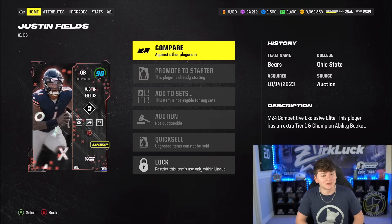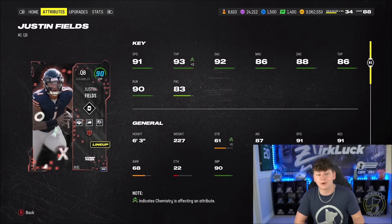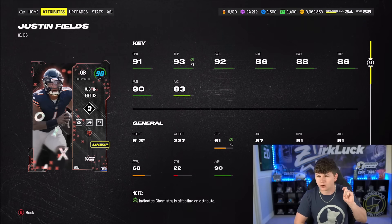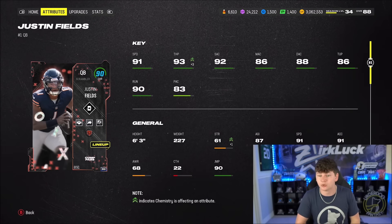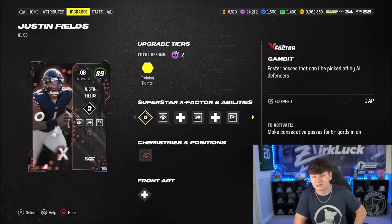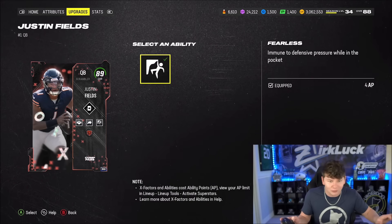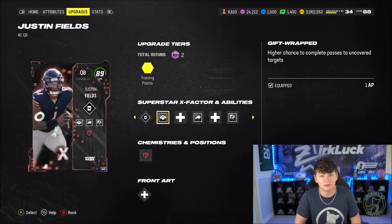We also have Justin Fields right here. I did buy this one — I was not one of the first 1,000 people to get Justin Fields, but he has 91 speed, 91 accel, 93 throw power. I do have a plus 2 throw power strategy card from Madden 23 Rookie Premier Promo — you can't get any more. And then the plus 1, I think, is from Creed Humphrey. He has 92 short, 86 medium, 88 deep, 88 juke, 80 break tackle. Costs me 800,000 coins. We are running Gift Wrapped and Gunslinger on him. The reason this card is so expensive and why it goes for 800k is he gets Fearless — the only quarterback in the game to get Fearless. It is 4 AP though, so that and Gunslinger is already 6 AP. May as well just put everything on him and make him all 7 AP for the offense.